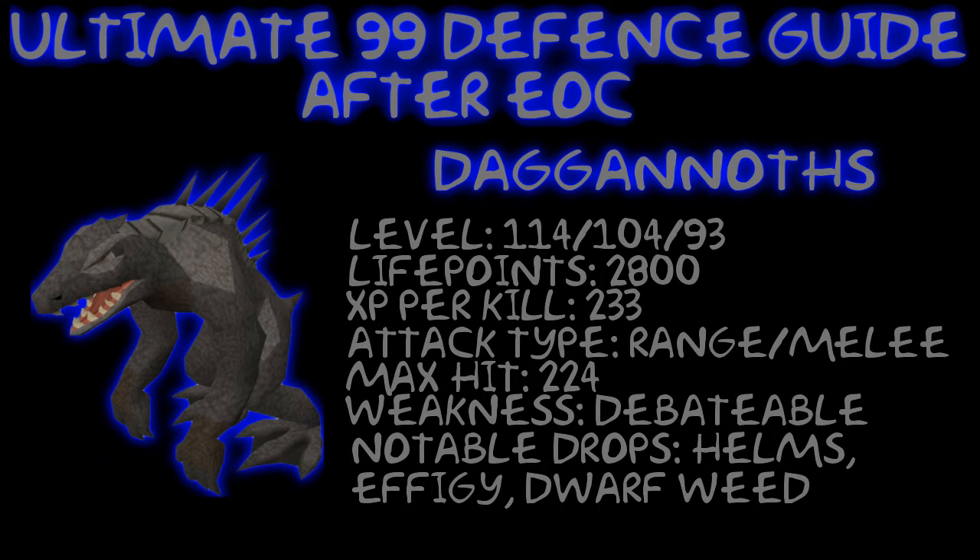Their weakness is debatable because the Wiki has different weaknesses for all the different kinds, but the ones in the area that we are killing are actually weak to earth spells. The notable drops are the Helms — the Warrior Helm, Berserker Helm — and they also drop Effigies, which I just got one actually because I'm training here right now AFKing. And they drop Dwarf Weed, which you want to pick up.